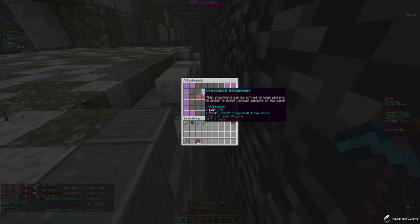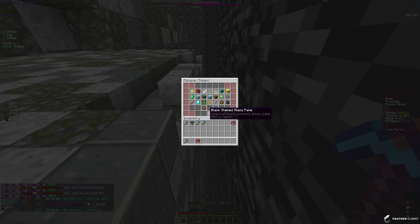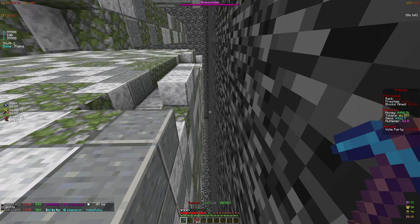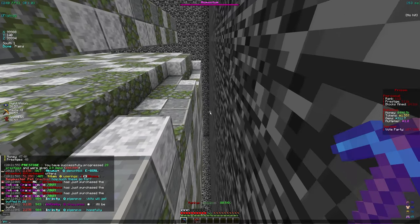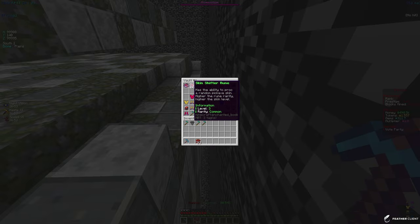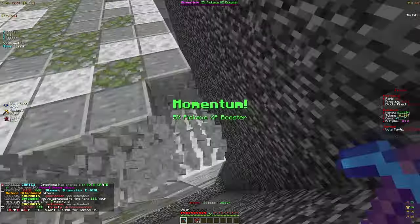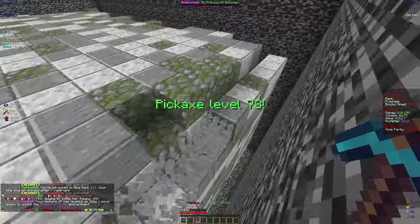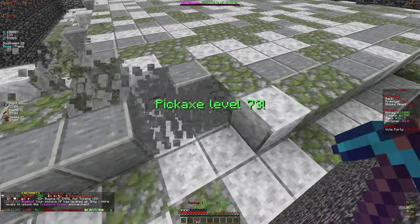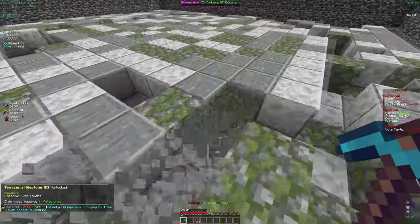Checking our attachments — we have a dragon ball attachment but the dragon ball enchant requires pickaxe level 400, so it's no use right now. We also got a skin shifter rune, not sure what that does so I'll leave it for now. For now I'm just continuing to mine, expanding the mine, leveling the pickaxe, and leveling up armor for higher token percentage bonuses.